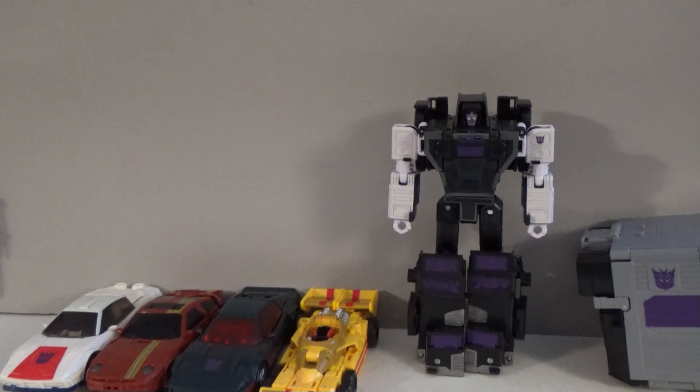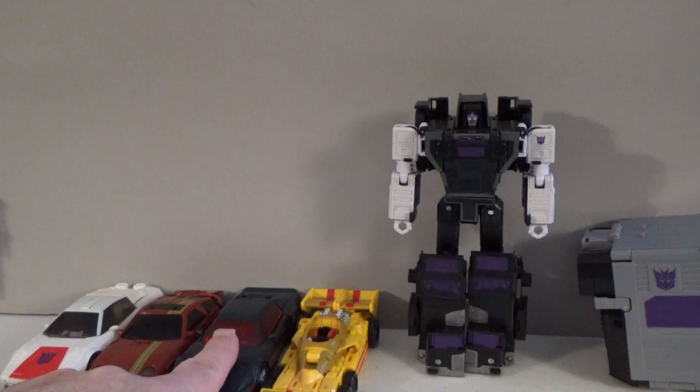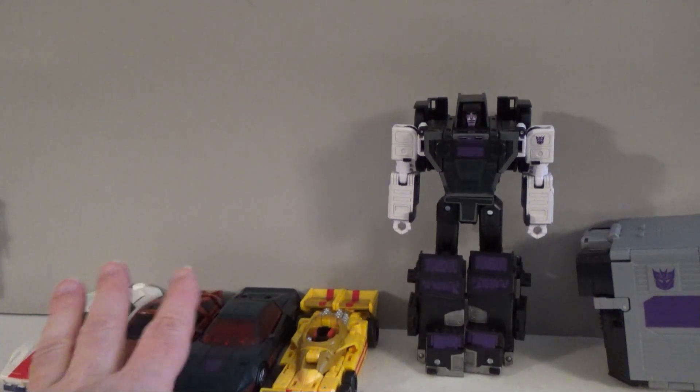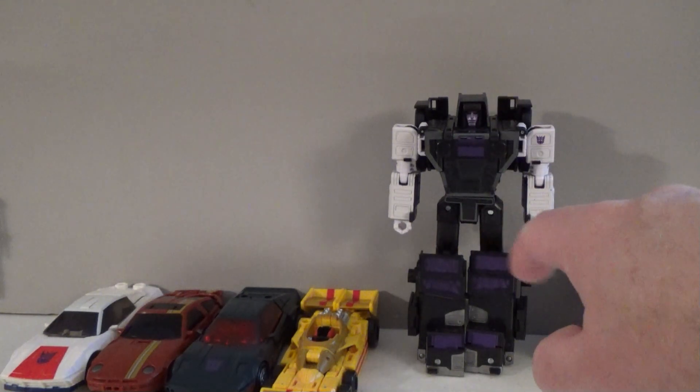Hello everybody, Sparkster1701 here. To conclude our Legacy Month, we are going to take a look at Menasor. Menasor is the combined form of the Stunticons. To build him, you will need five figures: Breakdown, Dead End, Wild Rider, and Dragstrip — all four are Deluxe Class figures — and the Commander Class figure, Motormaster.